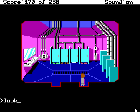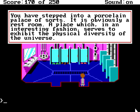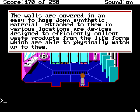And from the looks of it, a unispecies bathroom. You have stepped into a porcelain palace of sorts — it is obviously a restroom. A place which, in an interesting fashion, serves to exhibit the physical diversity of the universe. The walls are covered in an easy-to-hose-down synthetic material. Attached to them in various locations are devices designed to efficiently collect waste products from the life forms which are able to physically match up to them.